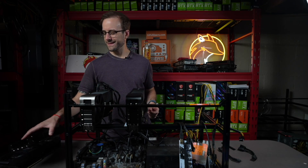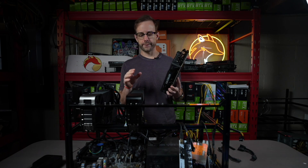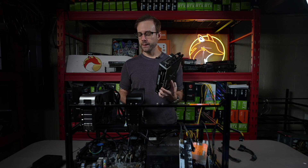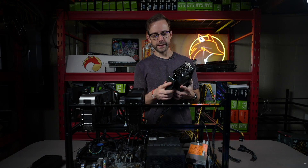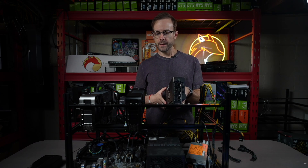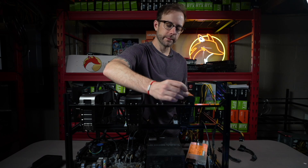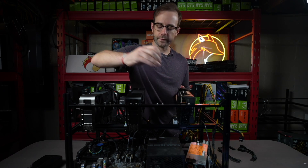Now let's do the 4070 Ti Super. This one is going to share the load on the ATX power supply with the 4090, which is 450 watts plus 285 watts, which still gives enough room for the motherboard, CPU, RAM, and all of that. Plus I'm not going to run these at their full TDP, but I always like to plan that I'm going to. I don't want anything tripping or getting overloaded. I'm going to leave a little bit of space and put the 4070 Super all the way on the end, since it's a really small card with low TDP, and it'll still have airflow on one side.